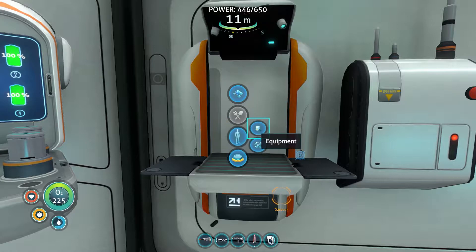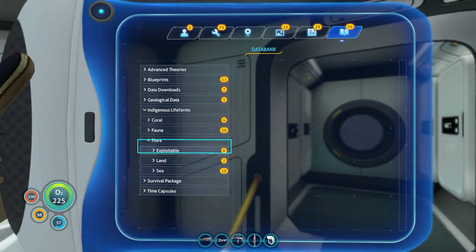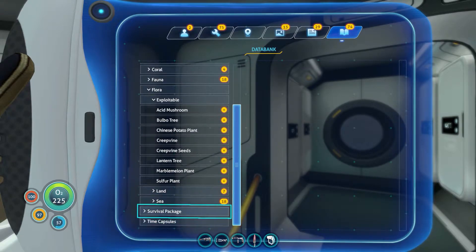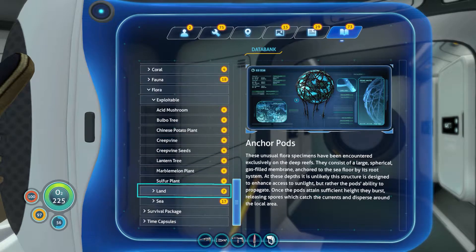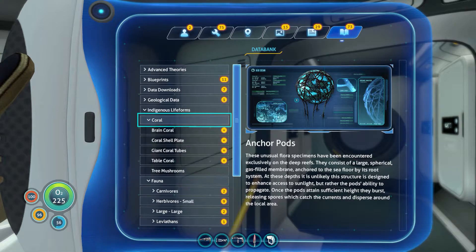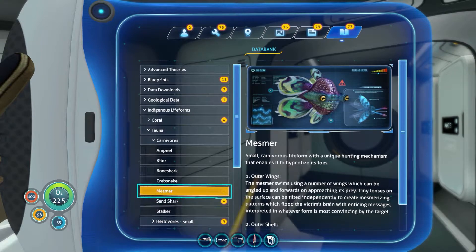So that floater - I don't think we can do anything with the floater. Let's take a look at what it lists it as. Fauna or flora? I don't even know what that thing is - maybe it's flora. Was it called something? I think it was called a floater. Maybe it actually isn't a plant - doesn't list it here, so it must be fauna. Or is it coral? No, it's not coral. Herbivores? No. Oh right - Mesmer, I think. No, that's a little guy. I don't know what that big guy's called.